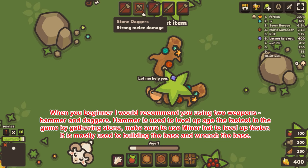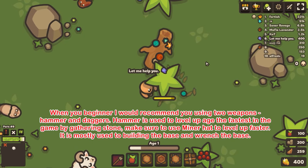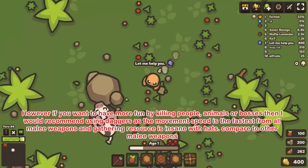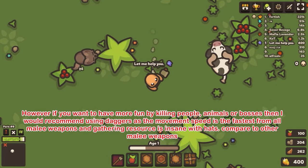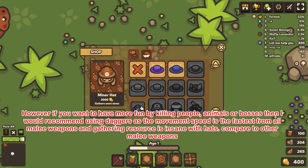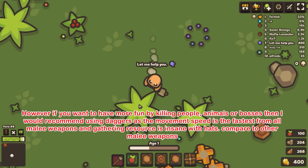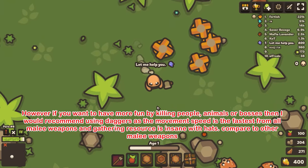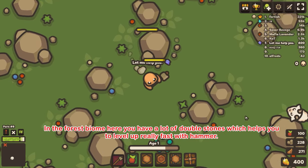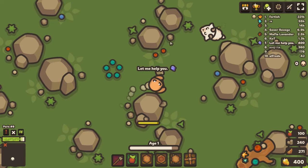Tip 10: When you are a beginner, I would recommend using two weapons — hammer and daggers. Hammer is used to level up age the fastest in the game by gathering stone; make sure to use miner hat to level up faster. It is mostly used for building and repairing the base. However, if you want more fun by killing people, animals, or bosses, I recommend daggers, as the movement speed is the fastest of all melee weapons and gathering resources is insane with the right hats.